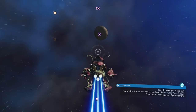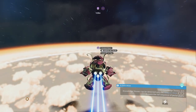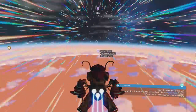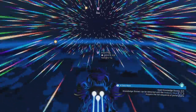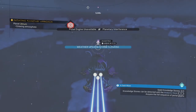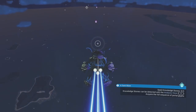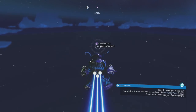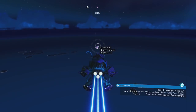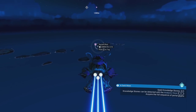The reason I go up into the atmosphere is because you can use your pulse drive up there, so let's go. The storm is clearing — beautiful. There's a lot of water over here though, so hopefully this ancient ruin is above the water, because it'd be really hard to find knowledge stones underwater.